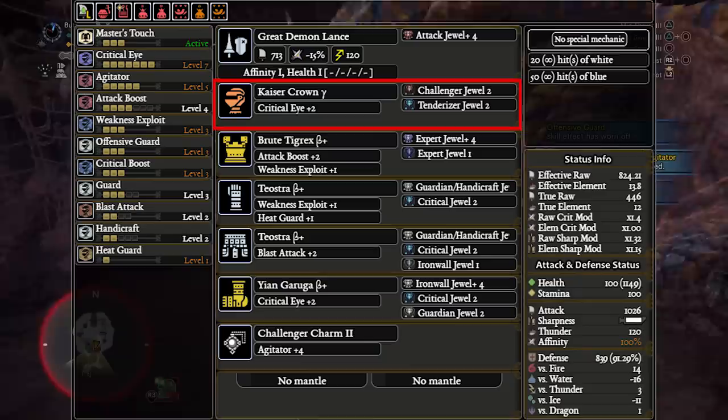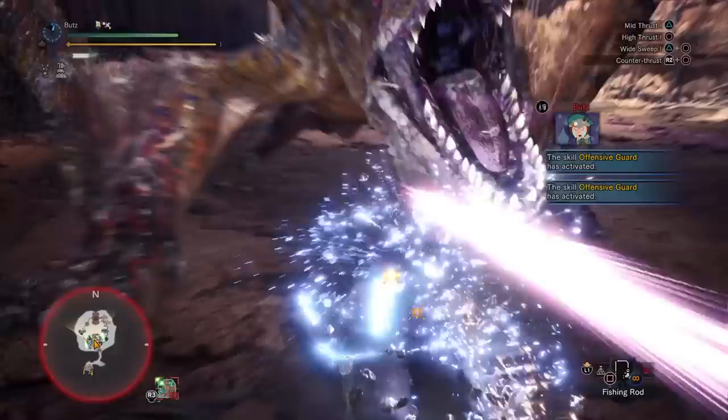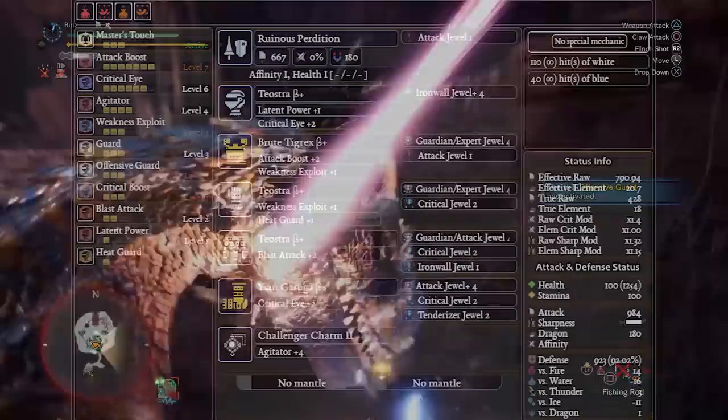Because this set cannot lose any skills, you also can't really use it in multiplayer since you cannot afford to give anything up for Flinch Free 3. So if we want to keep all of our Master Rank defense and add extra skills or swap things out, for Lance the answer is pretty much universally the Runa no Gigante Lance.